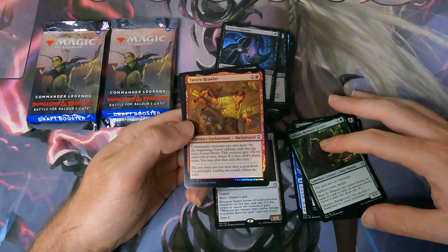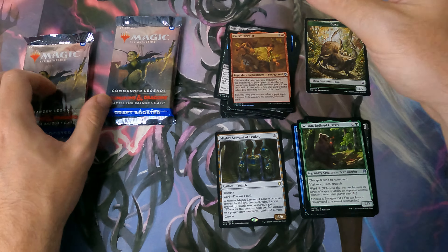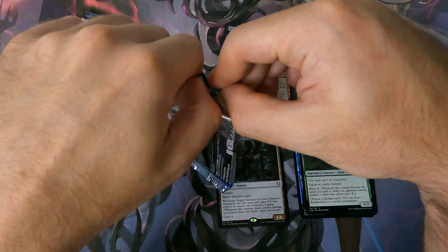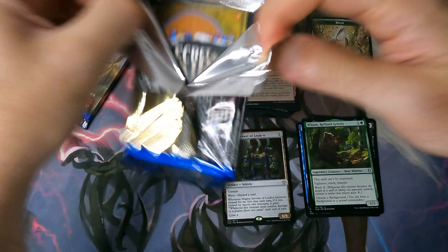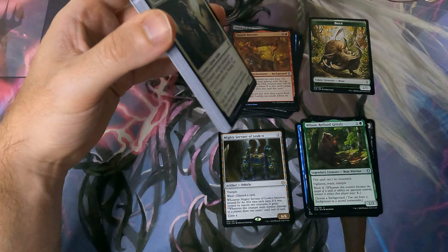And then another background here, so we do find two backgrounds. And then a token. This was a whiff, but we found a Deadly Dispute, so at least we got something. We got something to be happy about.